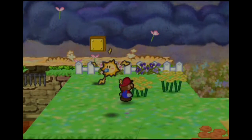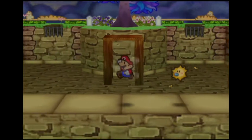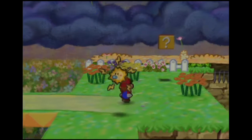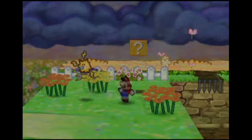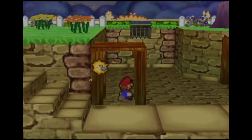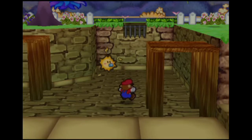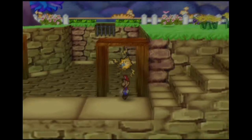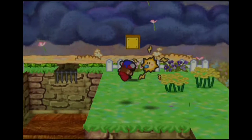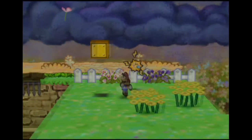Also, somewhere on this screen is a star piece — probably on this side, maybe like right around here. I'm curious — it wouldn't be under the water, would it? Would they do that? Maybe it's in front of the tree after the water is here. Usually they never put these things where there's a place where they could get blocked by something.